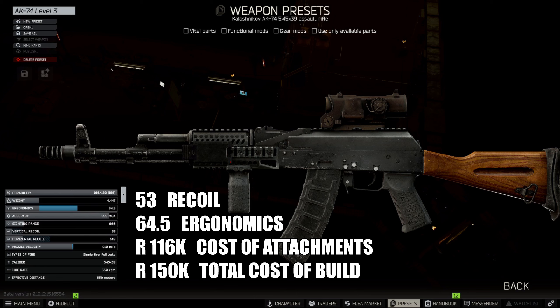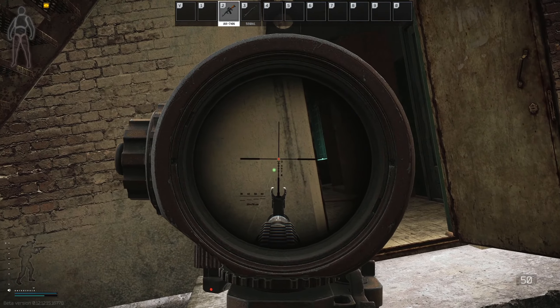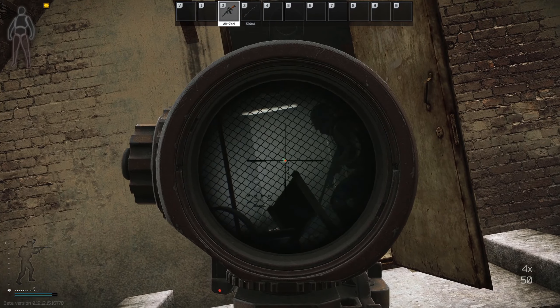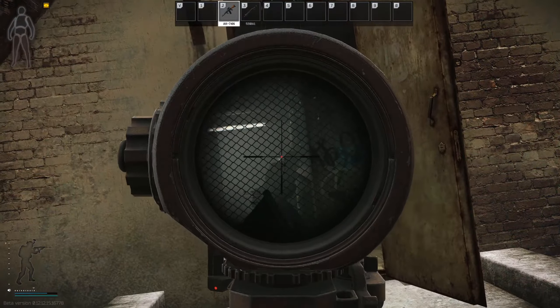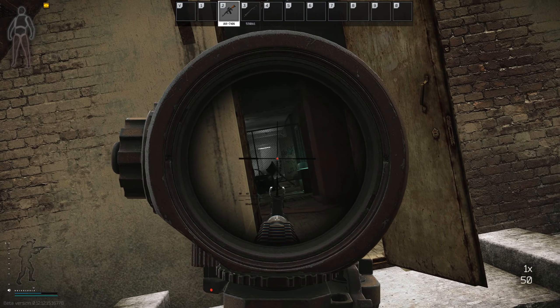Total build cost — 150,000 rubles. I think that's a good price for a level 3 build. I don't want to be going too far above that price, so we're going to try and keep the values at that kind of level. This is obviously not a silenced build. The majority of these builds I've chosen unsilenced because I want to keep the cost down a little bit, so that you can spend that extra cash on ammo, because the ammo is going to cost you at this level.